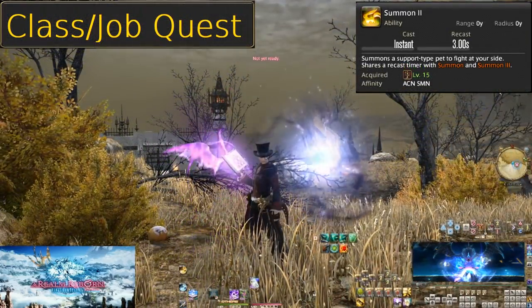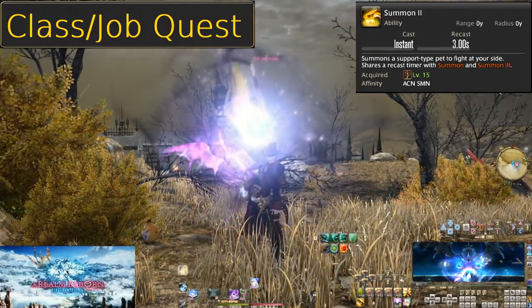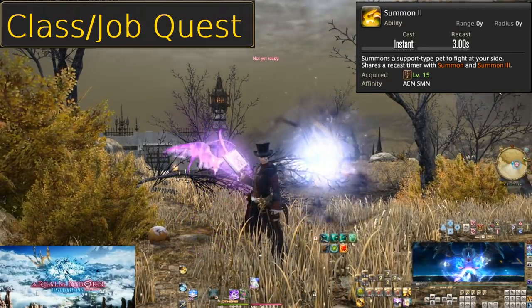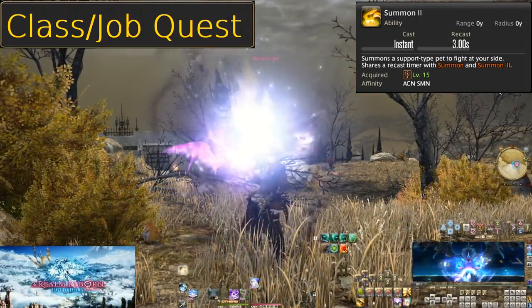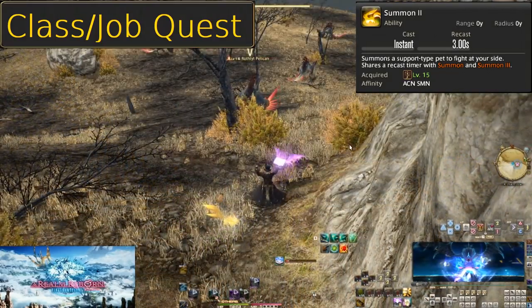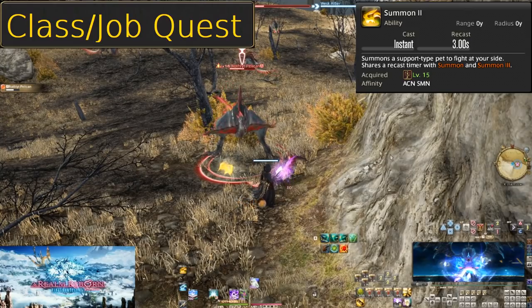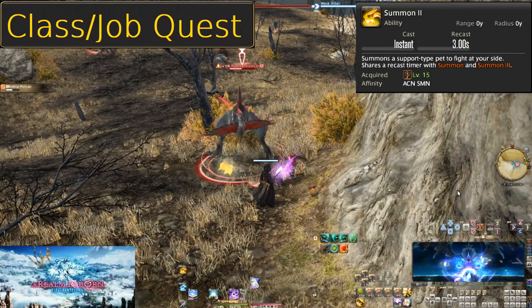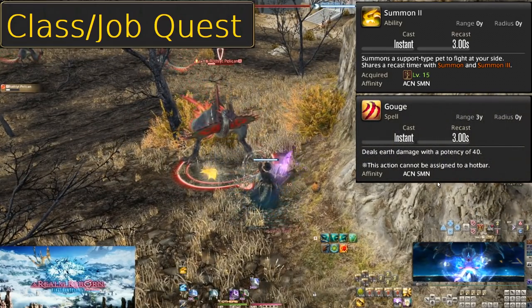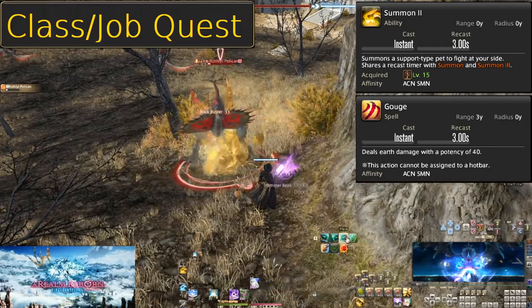Level 15, Summon 2. This skill does not automatically unlock like your previous skills — it is a quest skill. As you level, you should be doing your class quests for not just gear, but skills. This is the first of many, and all future quest skills will be merely noted on screen. Here is our second Carby, Yellow Carby. His basic attack is Gouge for 40 potency — much stronger for single target situations. Perfectly timed for your first dungeon. You can start learning to swap pets back and forth. During trash pulls with multiple enemies, Blue Carby is far superior. But on bosses, Yellow is going to be way better.